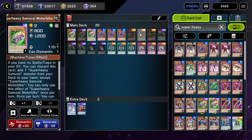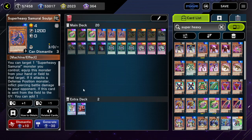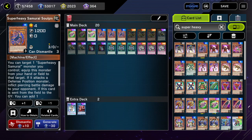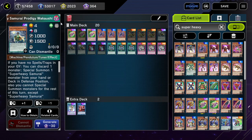The main difference: Super Heavy Samurai Wagon requires you to Normal Summon Wagon. Soul Piercer also requires you to Normal Summon Soul Piercer. So if something happens to Soul Piercer or Samurai Wagon, your turn is going to be over essentially. But with Motorbike or Samurai Prodigy Wakushi, these combos start off with special summons and don't really require your normal summon — so if interruptions happen, you're still okay.